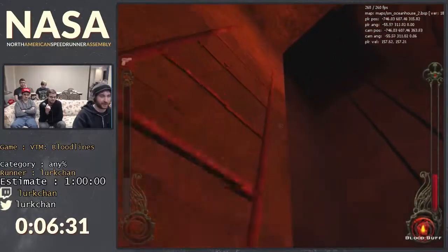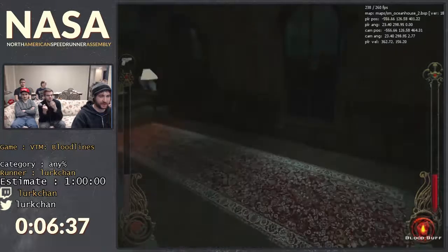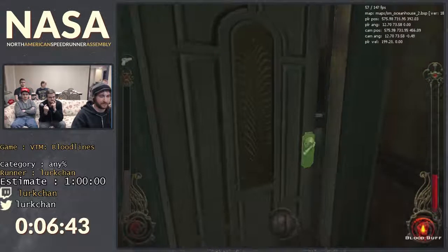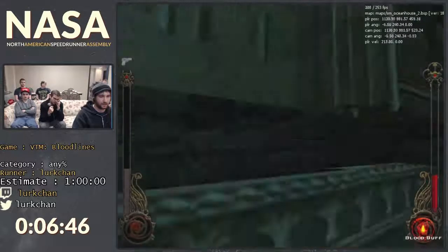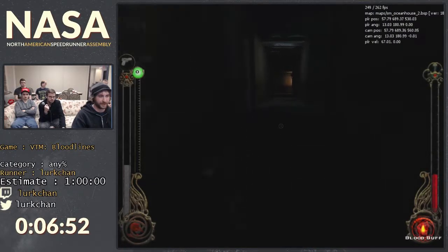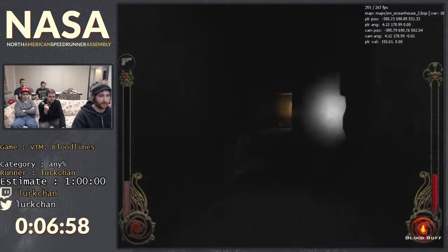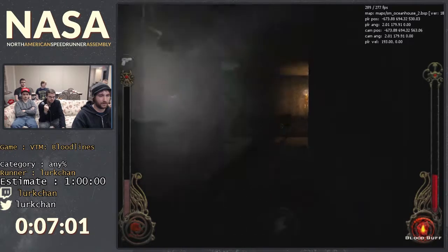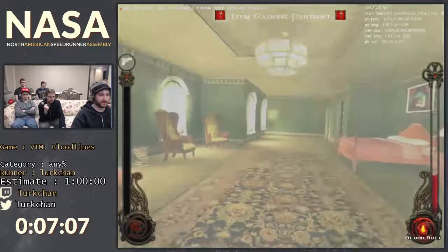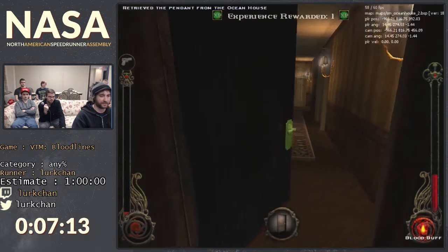The reason you don't want to take a ton of damage is because coming up is something called the hallway of pain, and it basically almost kills you. The fact that I'm at really low life is not great, so I'm just going to take it slow and duck under it. We almost died anyway. There's a cutscene that plays as soon as you open the door, but you can skip it by jumping. Now we have the thing and we can leave.